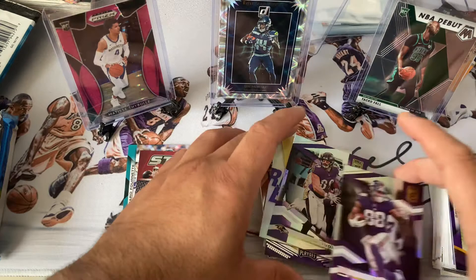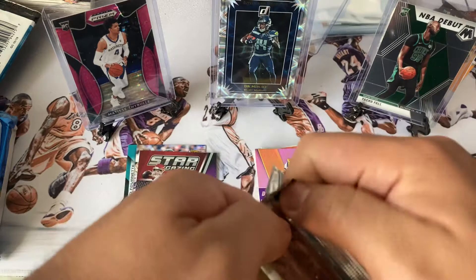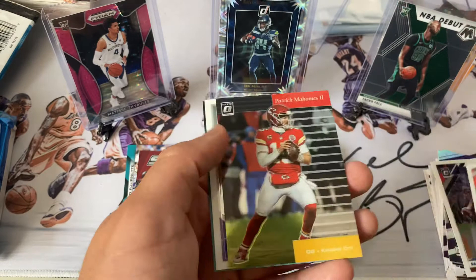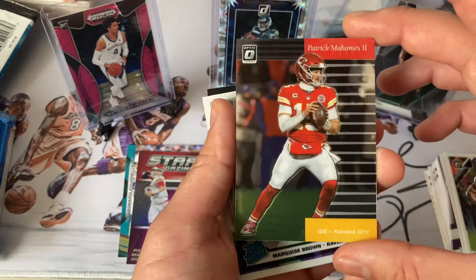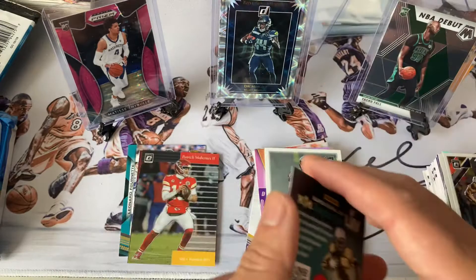2019 Optic — Saquon Barkley, Lindsey, another one of my homies, Patrick Mahomes the Second — this one's kind of nice, I like this one. My homie, and rookie Marquise Brown for the Ravens. Alright, down to our last two — the big bulk packs.